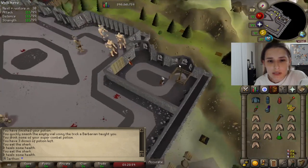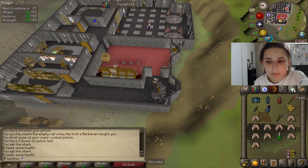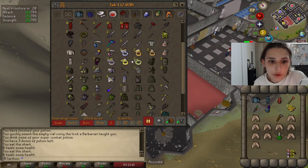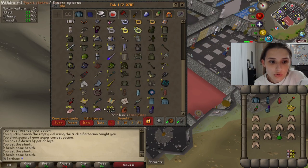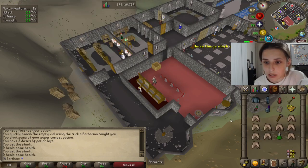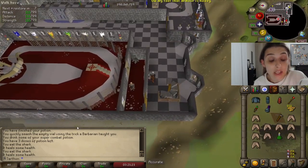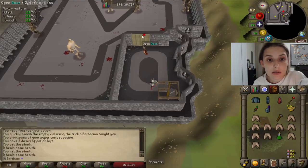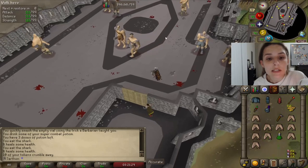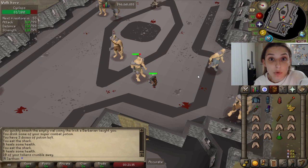I want to try something real fast. Since I already have a defender on me, let's remove this defender and trade it out for a shield. I'm going to bring a dragonfire shield. Now I'm going to try to enter because I don't have a defender on me and I'm going to see if I can go for a bronze defender. So here we go — let's go ahead and enter.